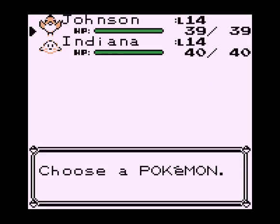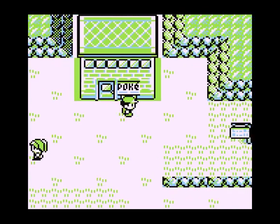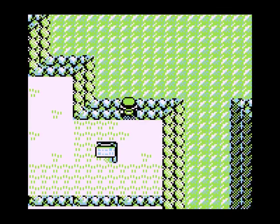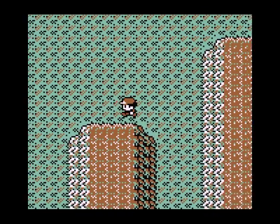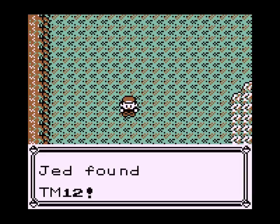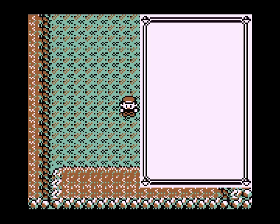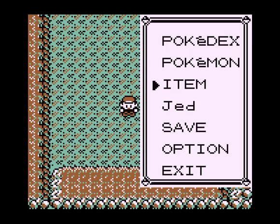This guy will sell you a Magikarp for $500, or Poke-Dollars, I don't know. But I'm not gonna buy it, because I'm not gonna use it. Magikarp is a hilariously weak Pokemon that turns into a pretty good Pokemon when it evolves. But until then, you gotta just keep raising it. We'll get into evolution later. We found a TM! It's for Water Gun, and Indiana is about to learn that anyway.